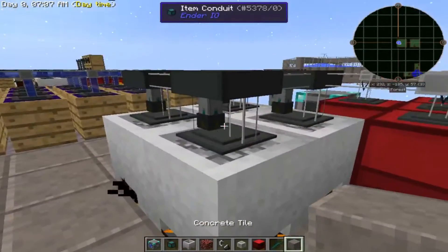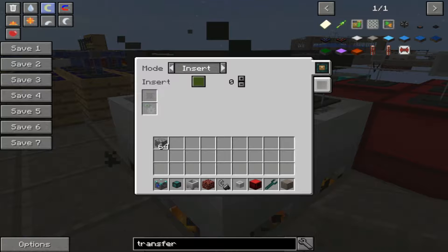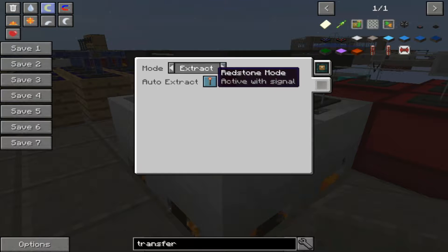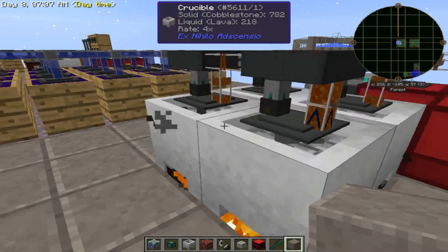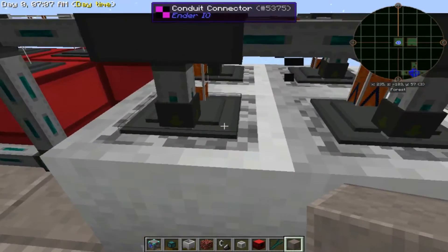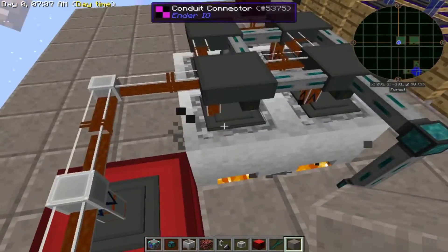Right-click on the fluid conduit connection on the crucible side and set it to extract mode, activate without signal — do that on all four of them, otherwise the lava will not come out of the crucible. Do the same on the last one.